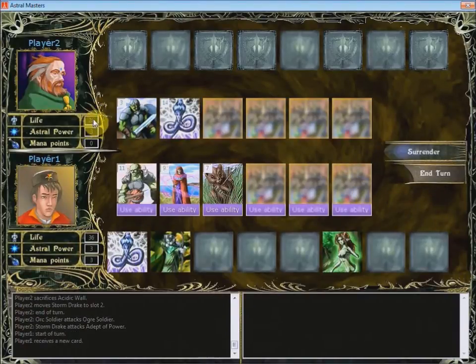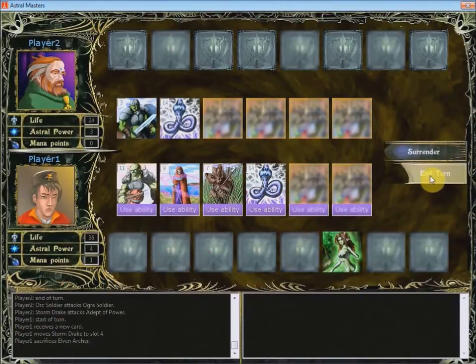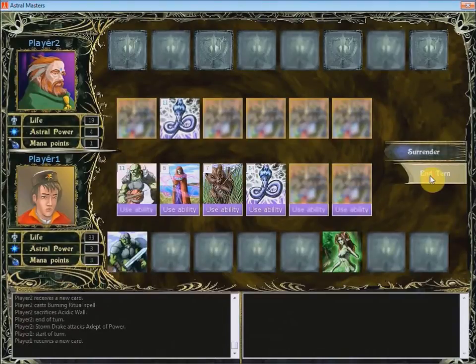Note that while our creatures attack the opponent, his life decreases. Let's place another creature — it attacks all enemies when we use its ability. Let's sacrifice a creature and end our turn. Our opponent cast a Burning Ritual spell, which decreased our Astral Power.